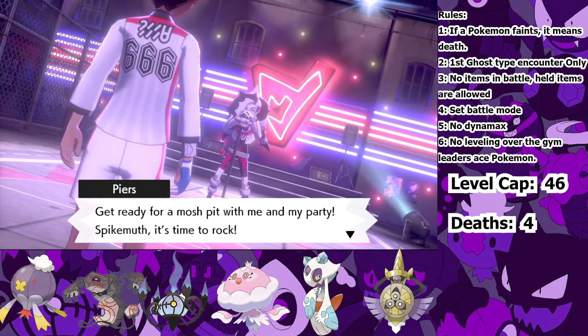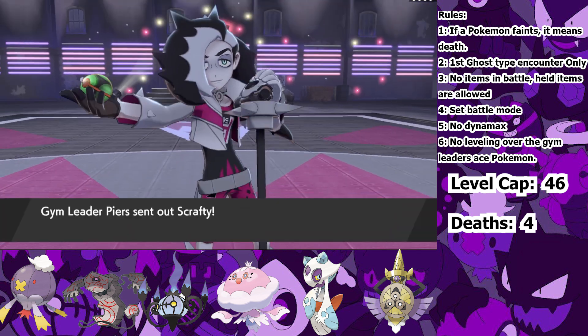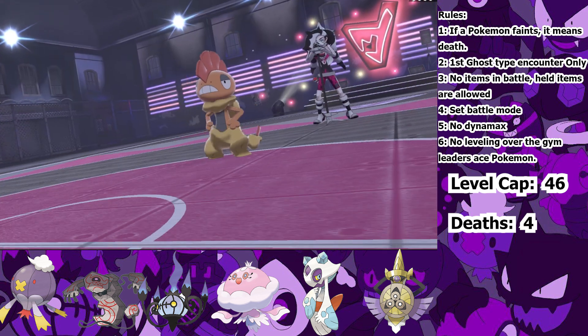And now we're at Piers. Piers is a great Gym Leader — the fact that he's the second strongest and he doesn't Dynamax his Pokemon says a lot about his strength. It's time for a Rock and Roll battle. Ghost vs. Dark. I send in Lancer first, then he sends in Scrafty. He uses Payback, but then my Wandering Spirit ability activates — when someone makes direct contact with Runerigus, they exchange abilities. This way I gained Intimidate and dropped his attack.